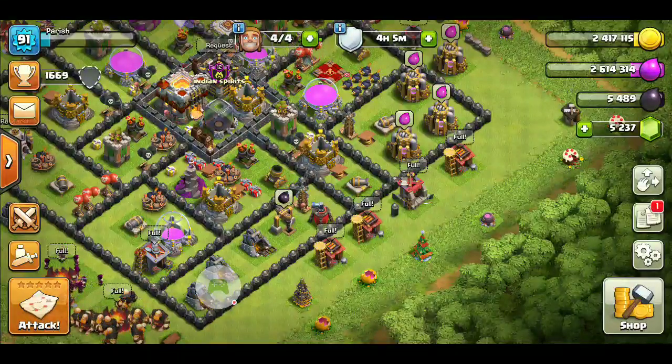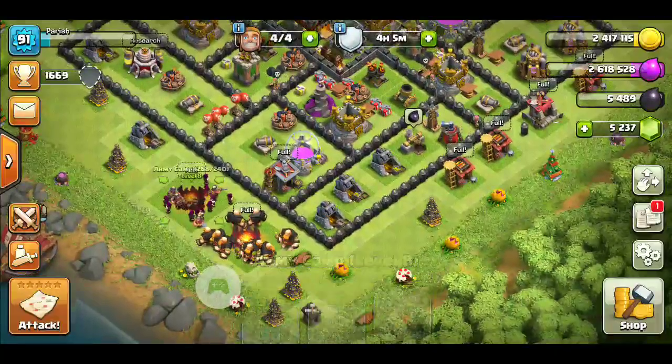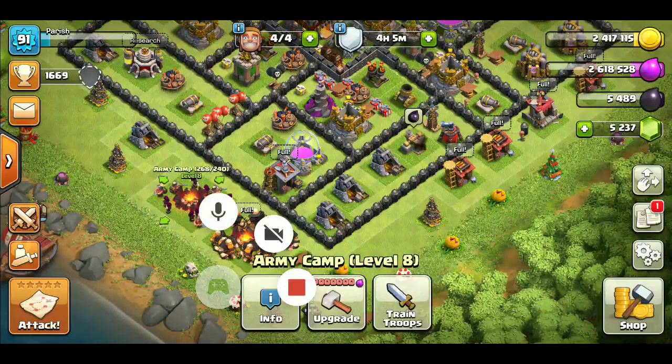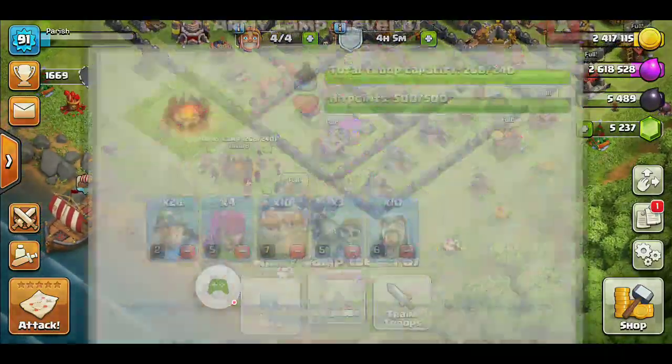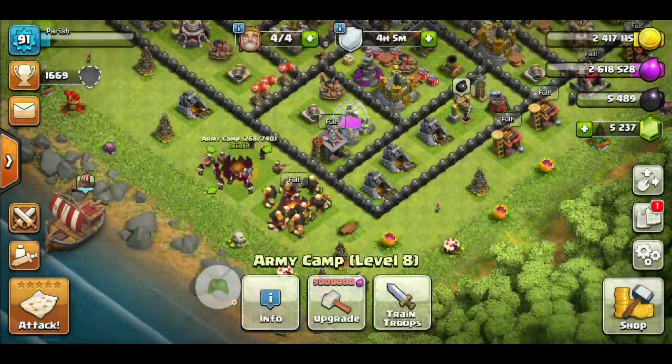Hey guys, welcome to my channel. I just found an army glitch on CoC. Let me show you — here you can see that my total troop capacity is 268 out of 240. That's really amazing.